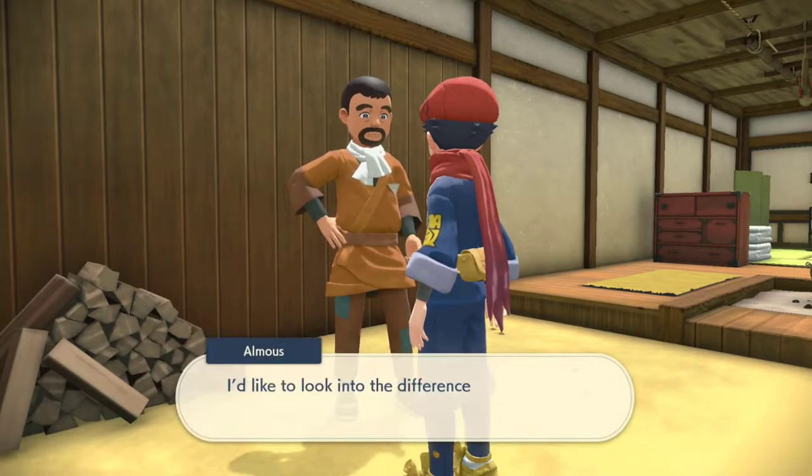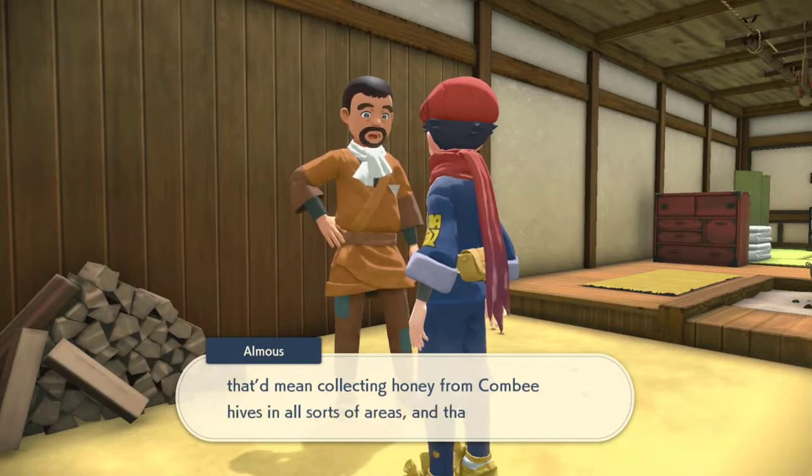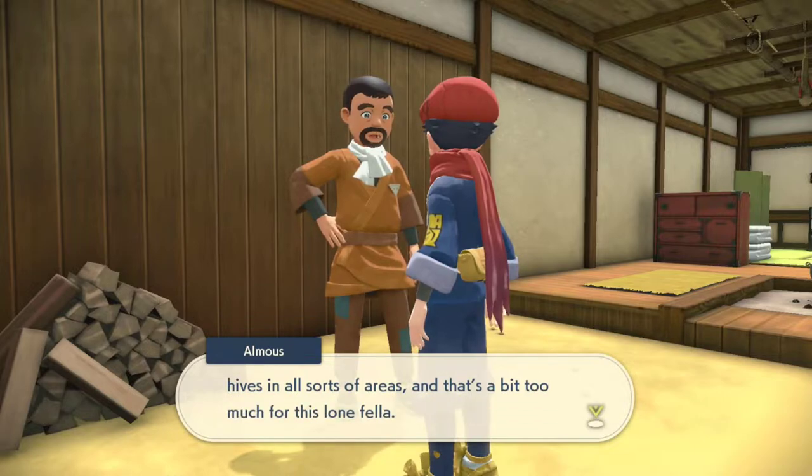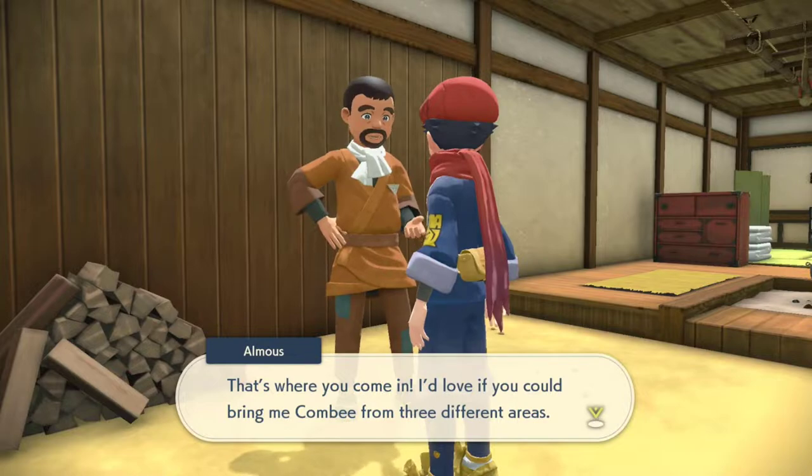You're going to talk to Al Moose inside his house. He's in the Agricultural Corps and he's looking for different flavors of Combee honey. He wants you to collect three Combee from different areas, and this could actually take you a long time — that's why this is one of the longer videos in my request series.